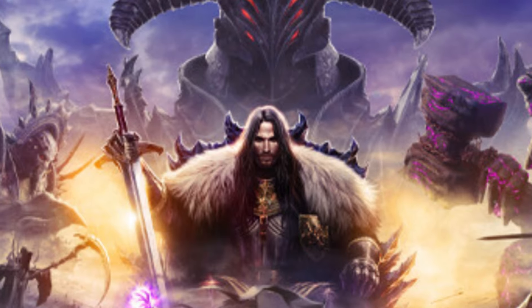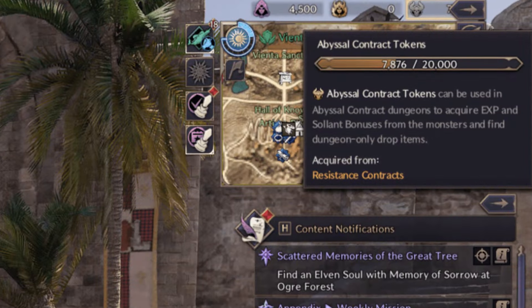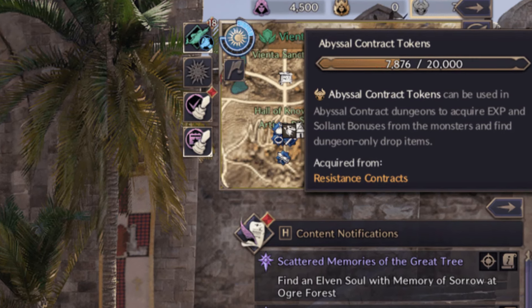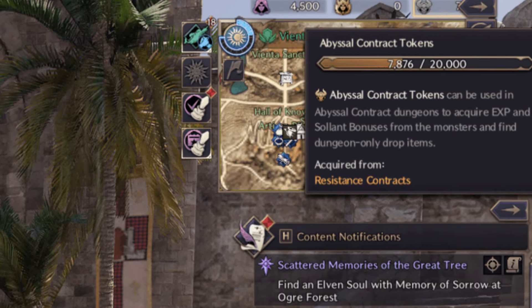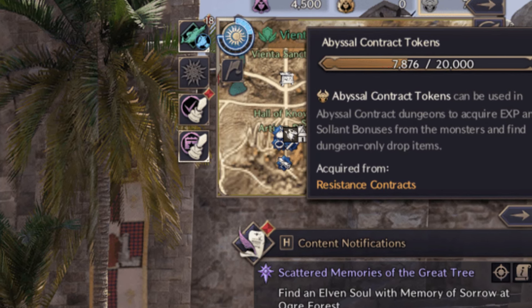What are Abyssal Contract Tokens? Abyssal Contract Tokens are a special currency used in open-world dungeons. Unlike traditional dungeons, these have no fixed start or end. You'll need Abyssal Tokens to make enemies drop loot when you defeat them.